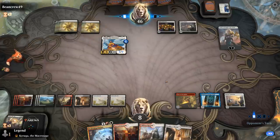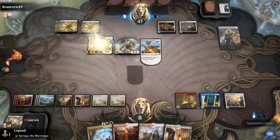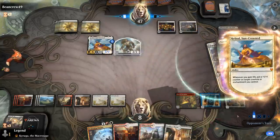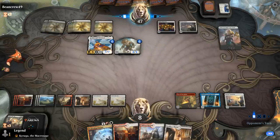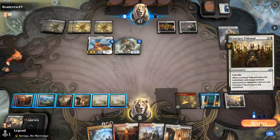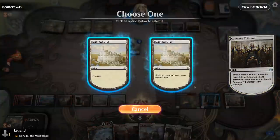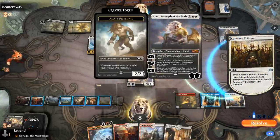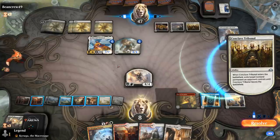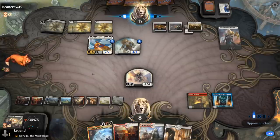We'll have to chum block Heliod. Ajani's Welcome is definitely paying off for the opponent — as opposed to Soulwarden, which would have died long ago. Stasis Snare okay, goes after Visitation. So I'll make the angels now. If the opponent had played the Tribunal first before using Ajani, they could have used the zero ability after I make two angels to exile my board. They might have another Ajani waiting, but since I'm chumping Heliod anyway I might as well jump with the 1/1 token just in case they have another Ajani to exile my creatures.